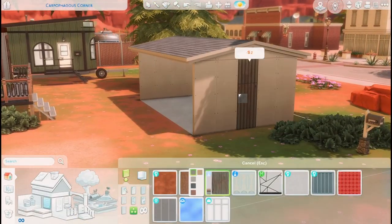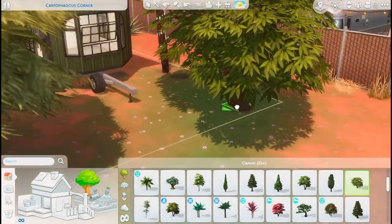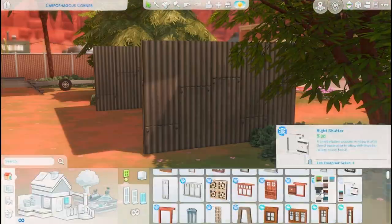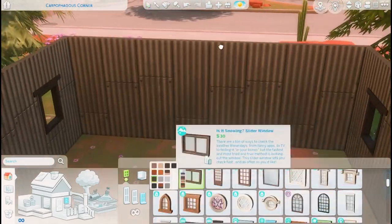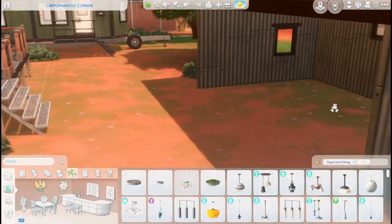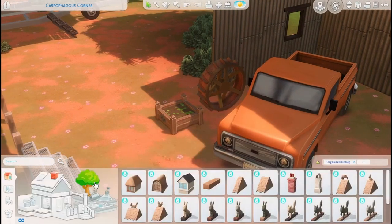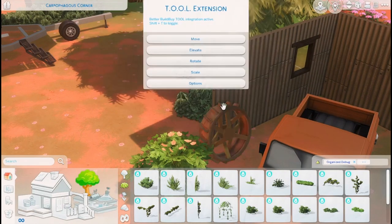Now I'm moving on to this carport, which I'll just call the workshop because that's what it ended up being. The workshop is my favorite part of this lot — I just love how messy and busy it is on the inside. I use windows from Jungle Adventure as well as some from Snowy Escape to look like garage windows. I see garages like this all the time in Australia because I have a lot of family there, and Strangerville Plaza really reminds me of Australia.